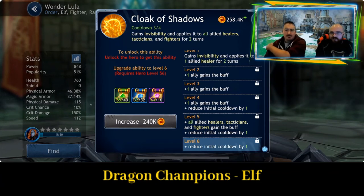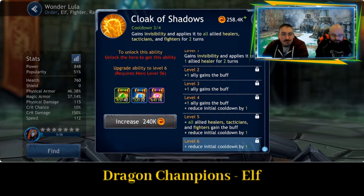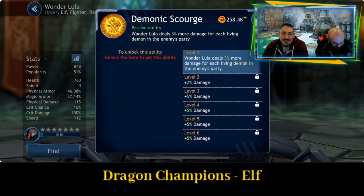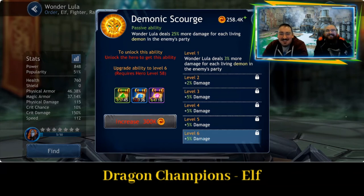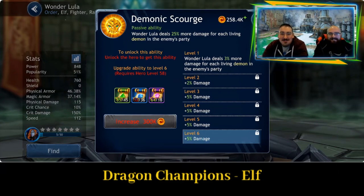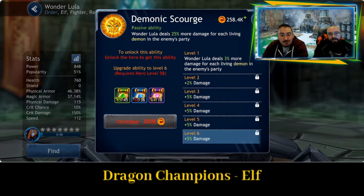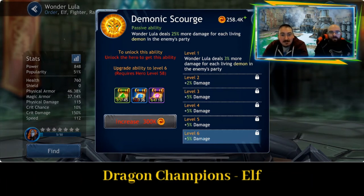That ability feels exactly the same as the ability on Chiara. Passive ability: Wanderlula deals 25% more damage for each living demon in the enemy's party — so if you're fighting other demons, cool.